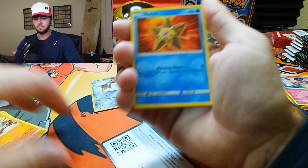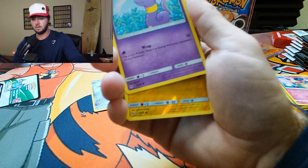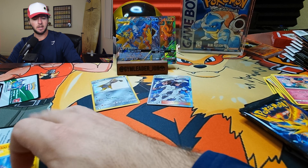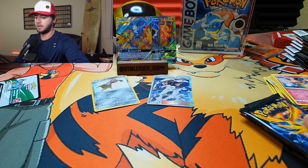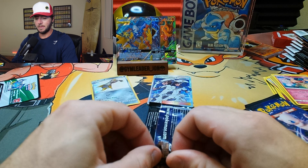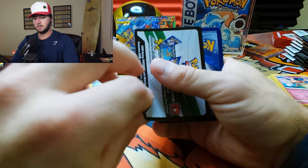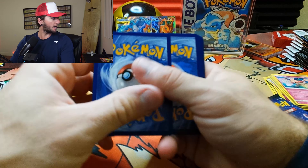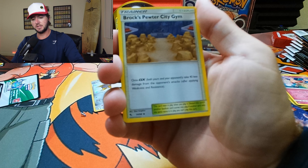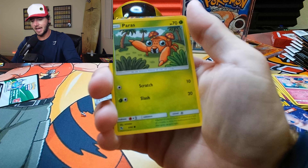Hopefully we pull that shiny Rayquaza. Right now we got our man Charizard right here looking fierce in our Hidden Fates promo. Let's get this bad boy out — Charizard and the code card. We will leave him right behind here, peeking out. Four more packs of Hidden Fates. Can we do this? Can we pull a shiny full art Pokemon? Can Charizard beat out Gyarados?